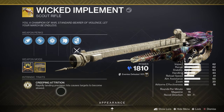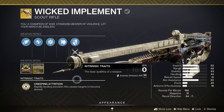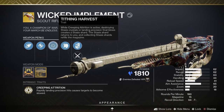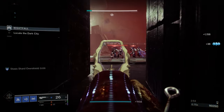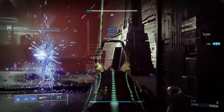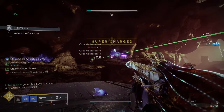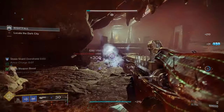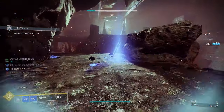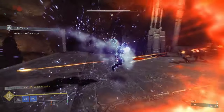The intrinsic trait Creeping Attrition reads: rapidly landing precision hits causes targets to become slowed. Nothing crazy — slowing targets with precision. Now the weapon's exotic perk, Tithing Harvest: while Creeping Attrition is active, destroying Stasis crystals or landing precision final blows creates a Stasis shard. The Stasis shards return to you, and collecting them refills the magazine. Getting better, but still not enough to make it worth the exotic slot. The magazine is only 15, so you'll be relying on Stasis shards to refill before the 15 shots are fired — or you'll be stuck in a reload animation.